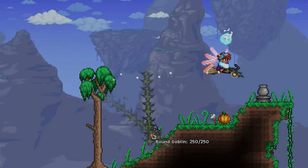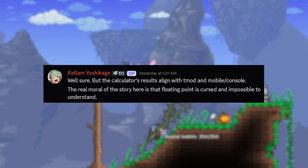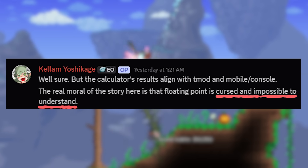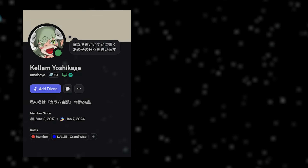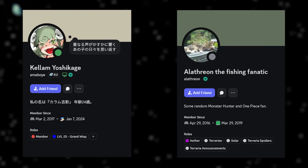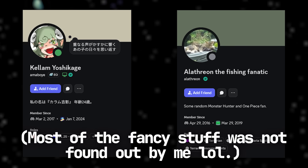So that's floating point imprecision in Terraria. It's quite a strange bug, because it's caused by no fault of the programmer, but instead by the system it's running on. It was certainly a brain teaser to find, analyze, and explain. A massive thank you to Kalam Yoshikage, also known as Amaboy, and Alatharon for finding and analyzing this bug. This video couldn't have been made without them, especially the bits dealing with the lower level parts of the system.